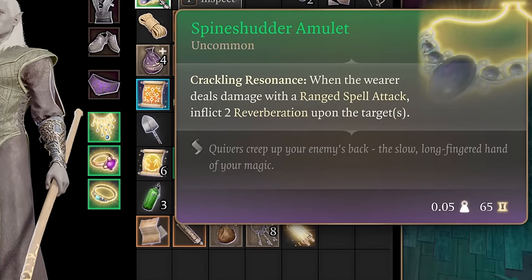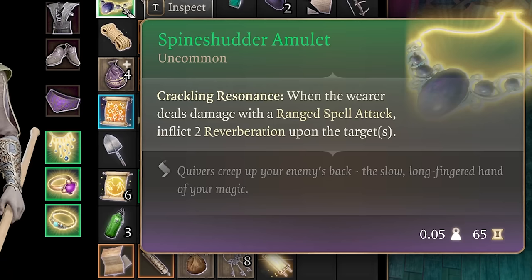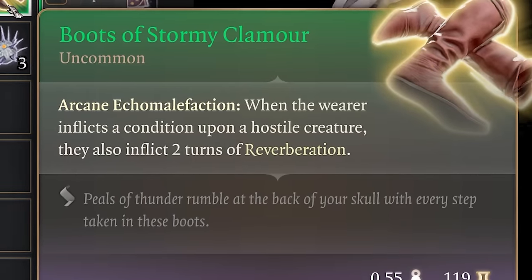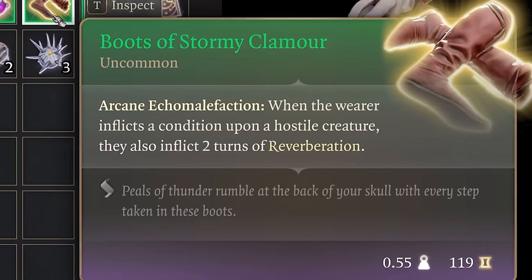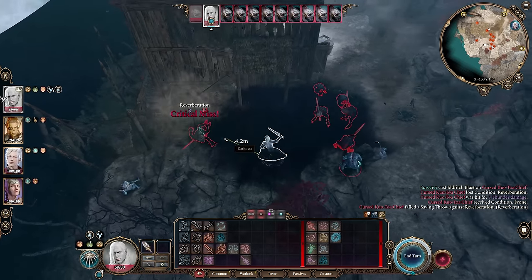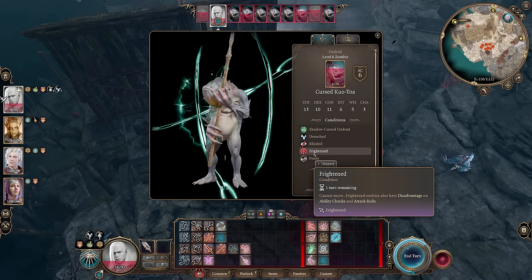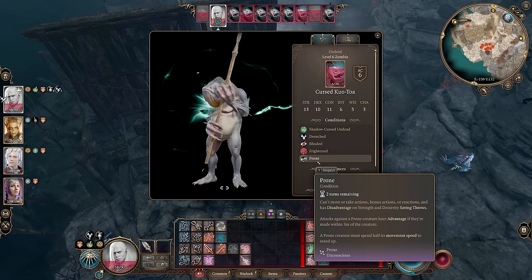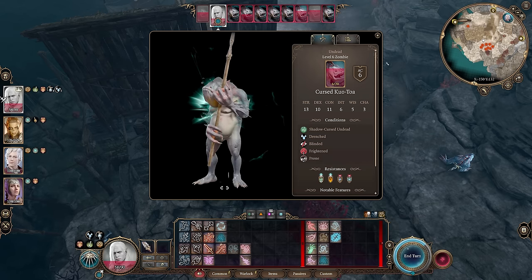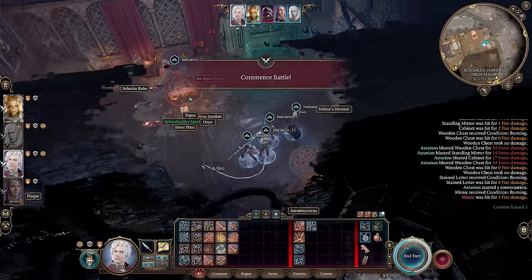The best amulet for this build is the Spine Shudder Amulet. This amulet inflicts 2 turns of reverberation when the wearer deals damage with a ranged spell attack. When combined with Boots of Stormy Clamor, which inflict 2 turns of reverberation when the wearer inflicts a condition upon a hostile creature, you will very quickly reach 5 stacks of reverberation and knock your target prone. Because of Mortal Reminder causing Frightened, which makes them unable to move, your target is unable to do anything but remain prone and skip their turn. This amulet can be looted from the Mimic in the bedroom on the upper floor of Moonrise Towers.